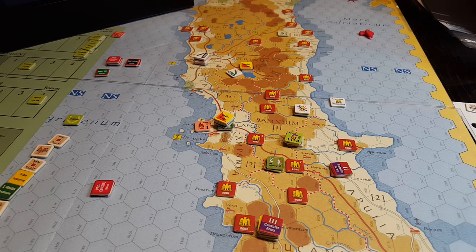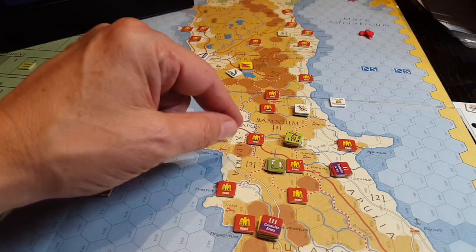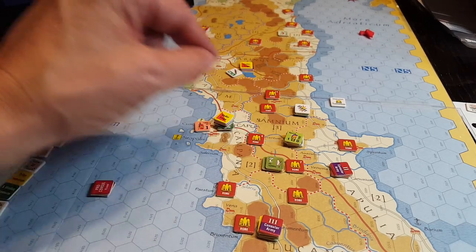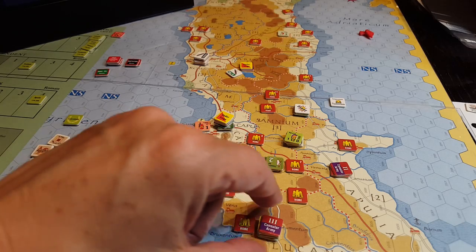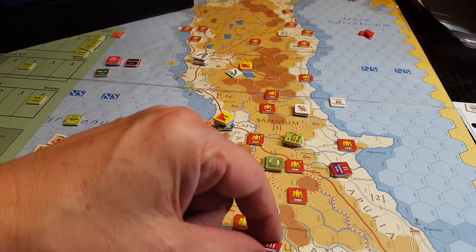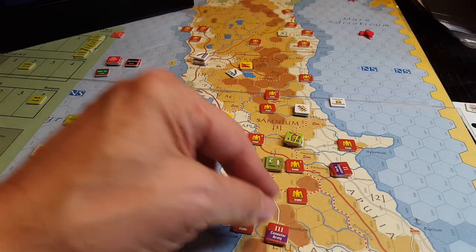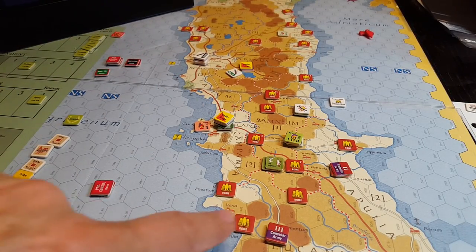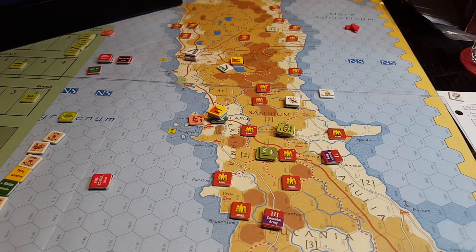A couple of turns ago I made the mistake of forgetting about something. There are forces on the board that lost a battle and I retreated them — here they are — these guys should not be here, they're done, they lost, so they go off the map, which would resolve my control issues of Lucania.